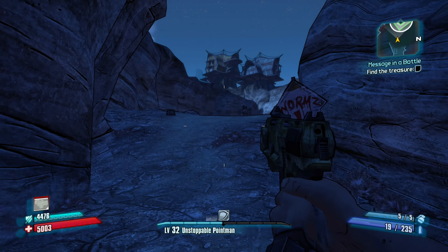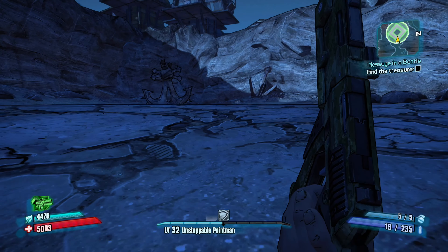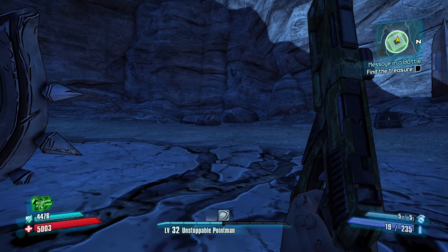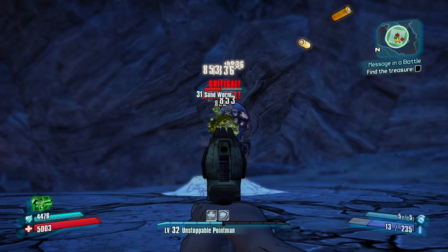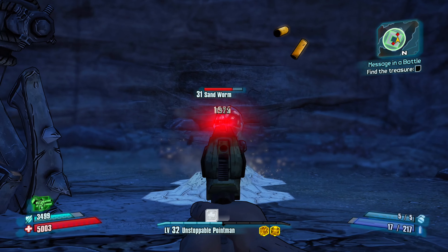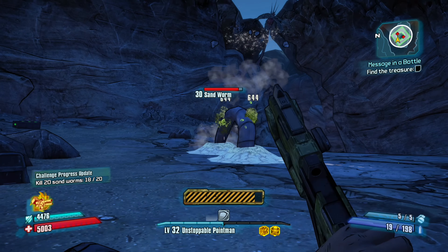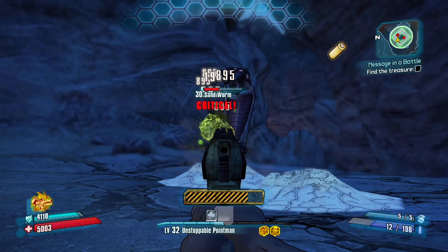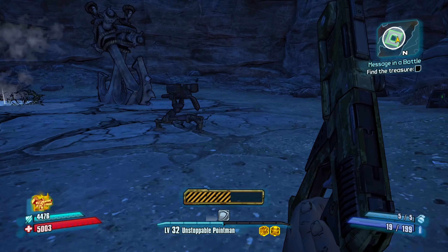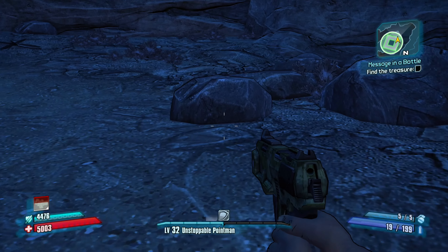Up here we've got a little area — I think we do have some enemies up here to take out, some sandworms. Yes, I thought we were going to have some sandworms. I remember having sandworms up here to deal with while trying to find the treasure last time I played this. I might as well get the turret back out to deal with these sandworms. If I shoot them enough they'll go into the ground and go somewhere else, so getting the turret out will let me take them out as quickly as possible. I think that's all the sandworms. Let's find this clue — there's an X right here, so that's where this treasure is going to be.